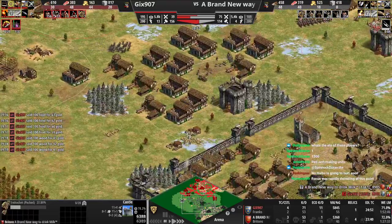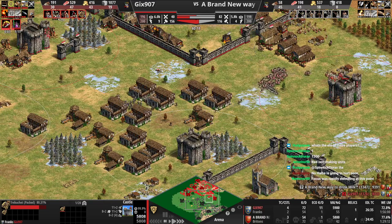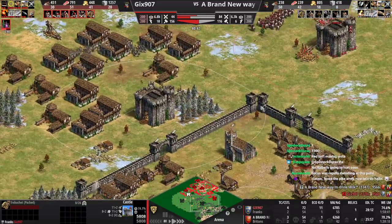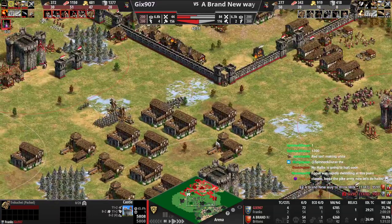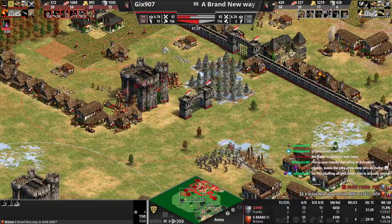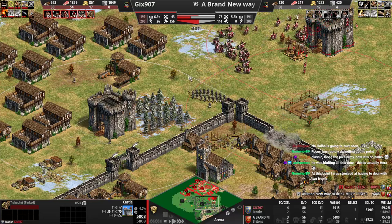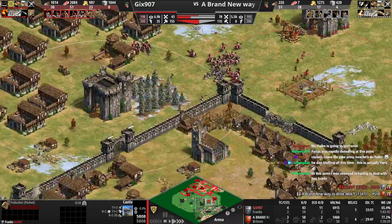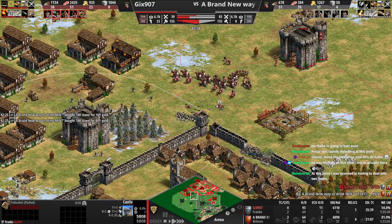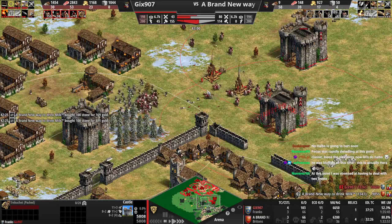You're just making it seem like your guys are weaker than they actually are. That was an okay fight overall. Now you're pumping - 62 pikemen in the queue, here we go. I would deal with this first honestly - it's on the sides. Oh no, that's yours. Dealing with this is important because he's going to push in and you have no extra walls behind. He has stuff here too. Instead of going for that castle, you had to deal with two fronts. Franks is going to start running out of gold though.